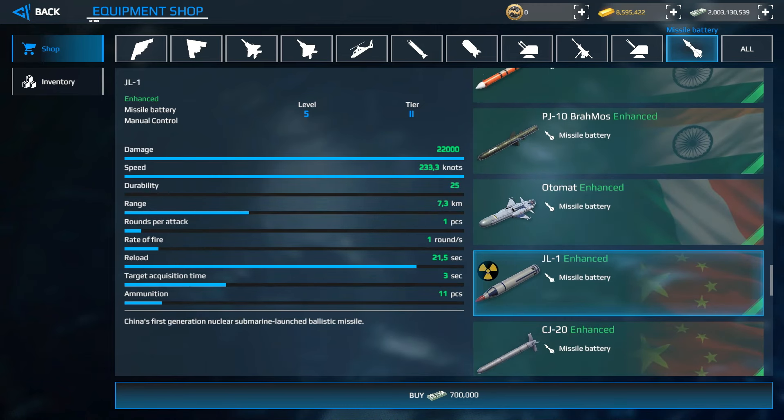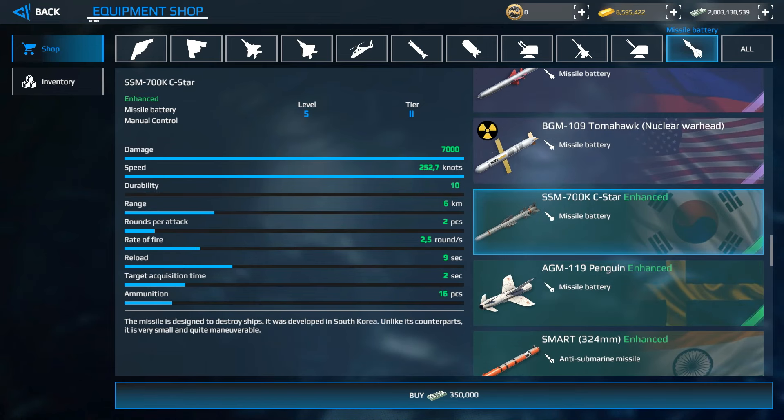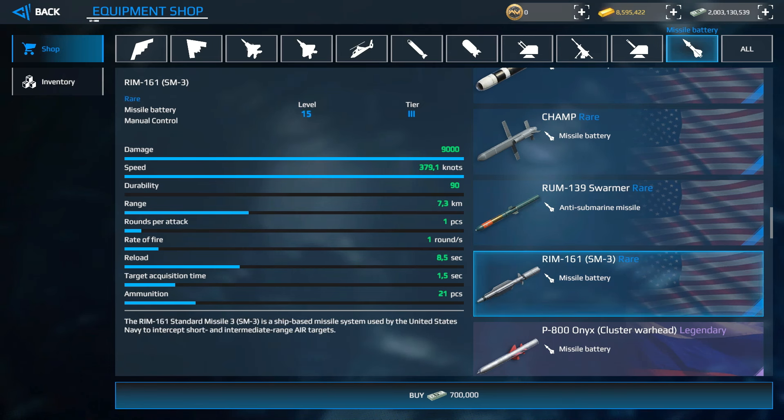Tier 2 has a lot of missiles and the prices increase accordingly. There are also legendary items, available only to players with Legendary status. To get Legendary or Hero status, you must win official tournaments found through the Modern Warships Discord community. These are the only ways to achieve those titles.